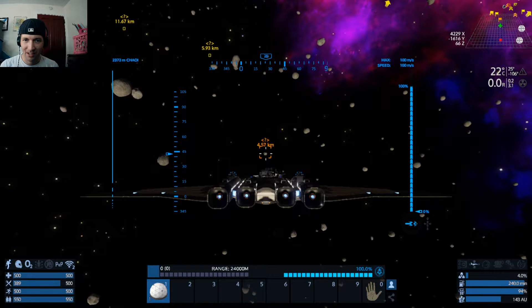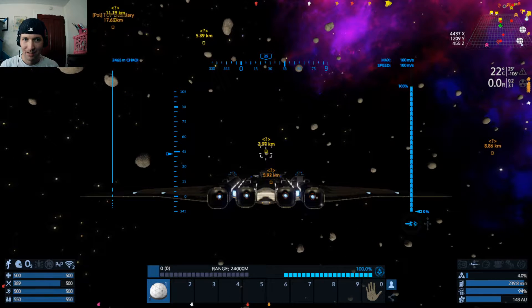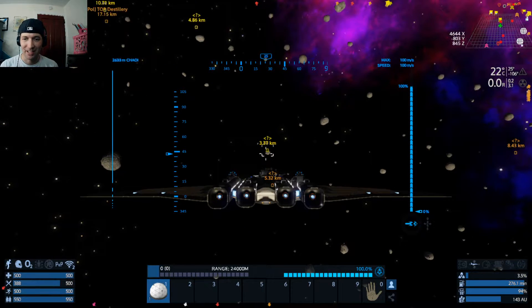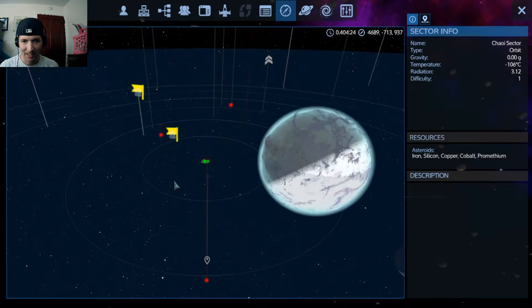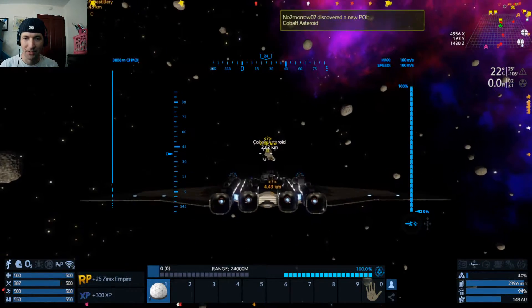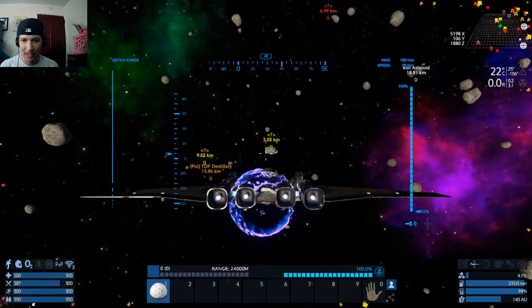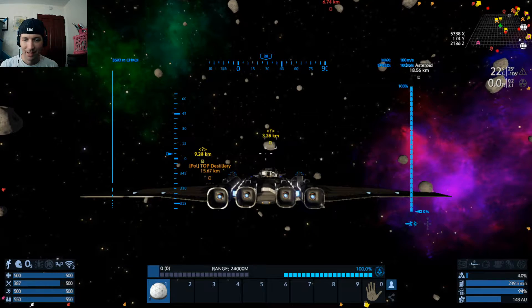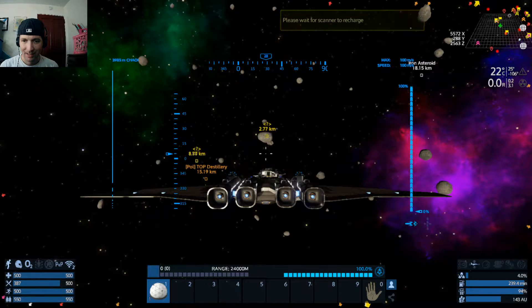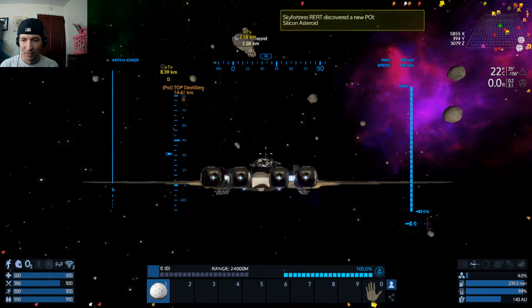That's not a resource — that's no star. There's a top distillery. This thing has a range of 24,000 kilometers. I love it — I love the CV detector. What's that? That is a Polaris ship; we don't have to worry about that. That's cobalt — we could get that. It needs to be within about two and a half to three kilometers. Let's see what you are. Silicon! We are short on silicon.